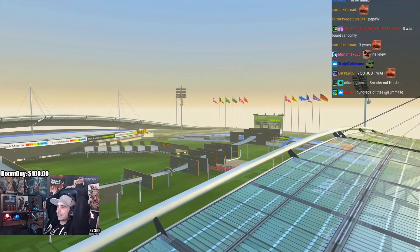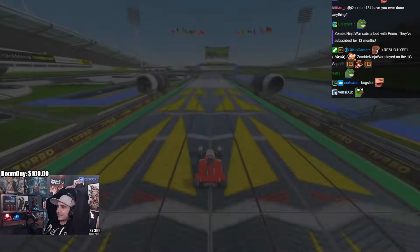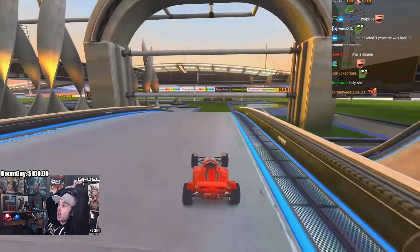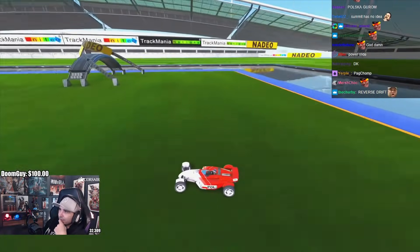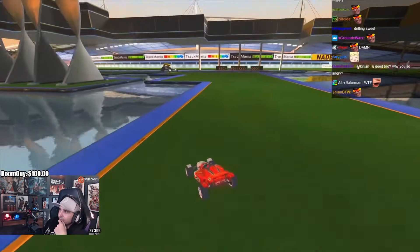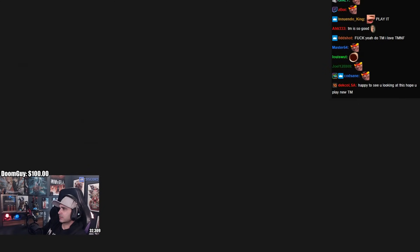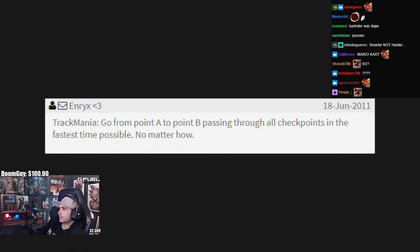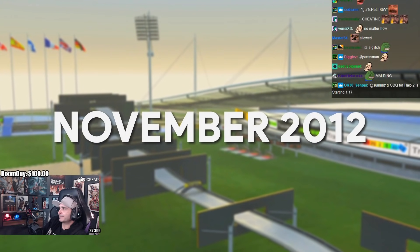But throughout 2012, things were drastically changing in Trackmania. A new trick had been discovered that was taking the game by storm: the bug slide. Players had discovered that by landing 90 degrees sideways and drifting, they could do a very sharp and fast slide while maintaining maximum grip, which could save several seconds on many campaign tracks. The use of the trick was controversial, and many players saw it as cheating, calling for it to be fixed by the developers. But eventually it was decided that since the bug existed naturally within the game, using it would be allowed on the leaderboards. And in November of 2012, A12 speed was the next track to be broken with the bug slide.